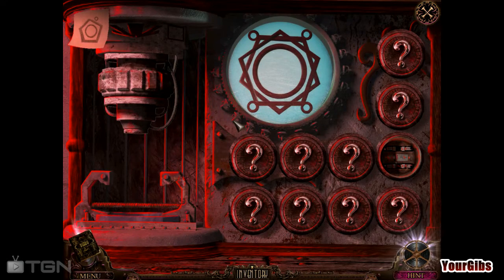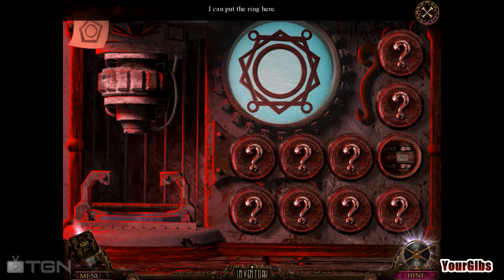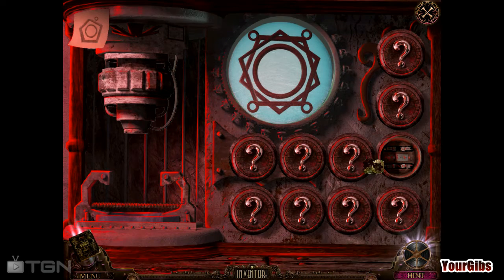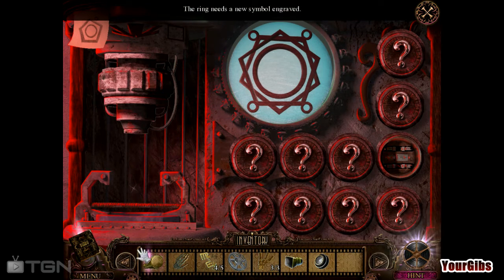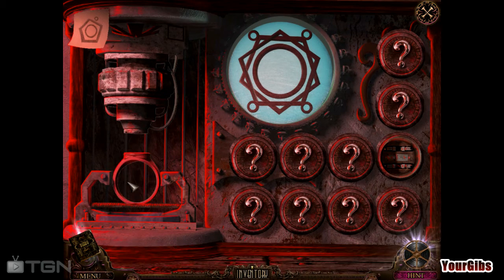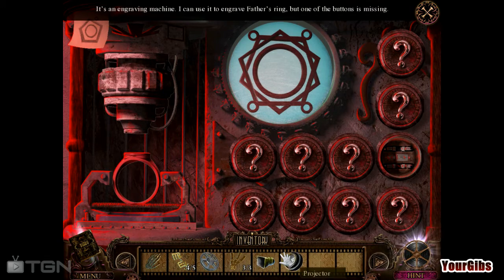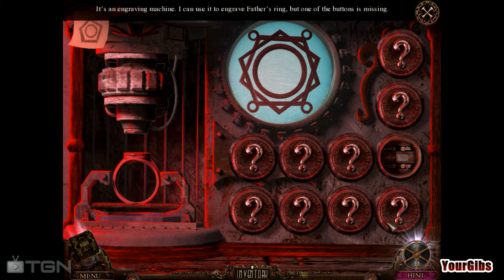Oh no, it looks like we're missing something. It says I can put the ring here. The ring goes here. Now what? It's an engraving machine. One of the buttons is missing. There's always something missing, right? Always.